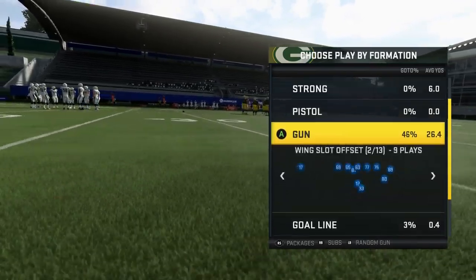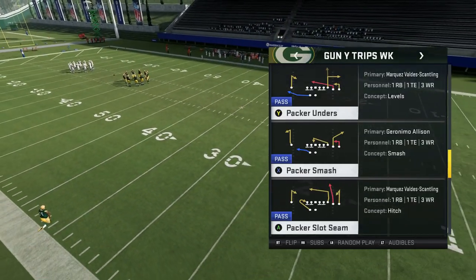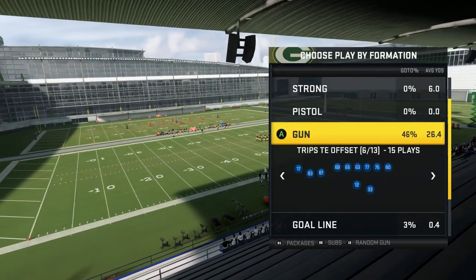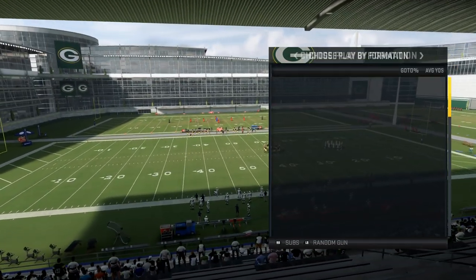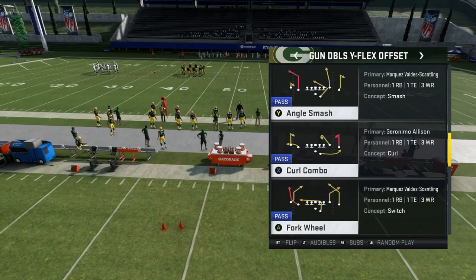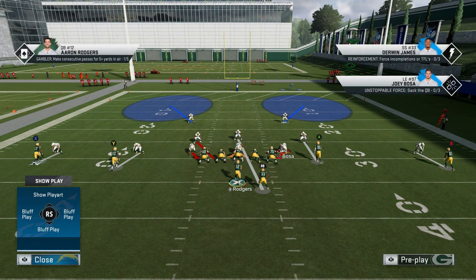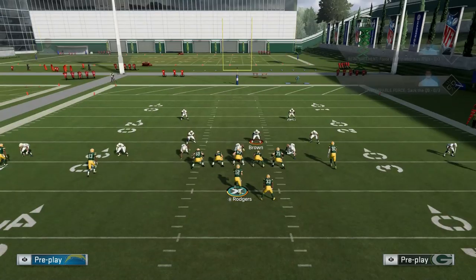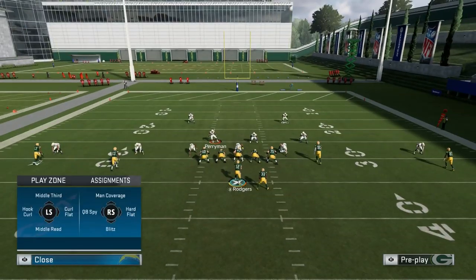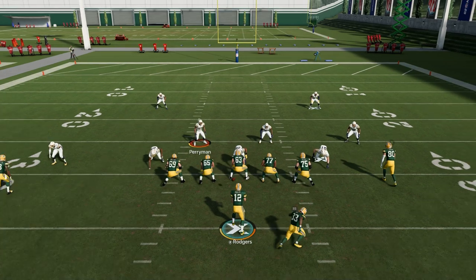Again, you want to make sure you have one of those superstar pass rushers because that's what's going to make this that much better. Go to a cover two man or two-man under. We'll call something kind of balanced with decent routes on it — like angle smash — so you can see the coverage is going to be pretty good. We have Joey Bosa as our superstar pass rusher. What you want to do is user the guy that's blitzing and put him in a zone, and sit over the middle — because most of the man-beating routes are going to be something coming over the middle, like a slant or some type of a cross. If you can sit on that just long enough, that pass rusher should get in the majority of the time.